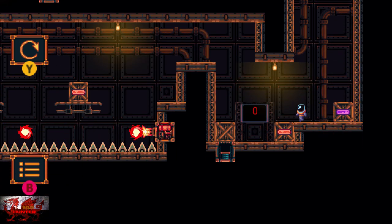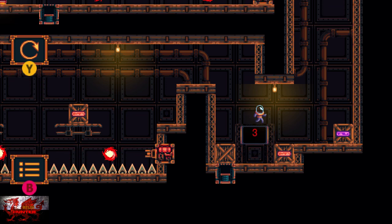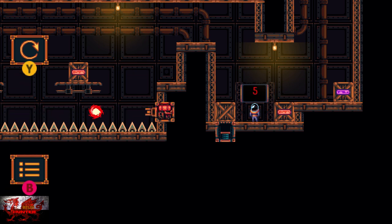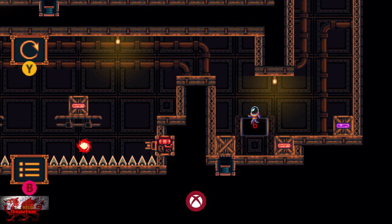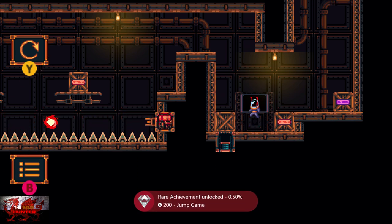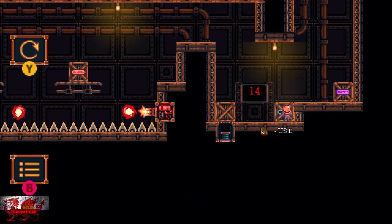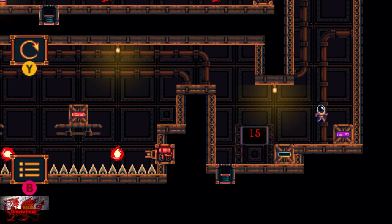Now we are going to get an extra achievement here. Where it says zero, just keep jumping five times — there we go. That's all you're going to do in this little area: jump five times and the beautiful sound of a rare achievement unlocking will unlock. For some reason I decided to jump a good 14 or 15 times, but yeah.